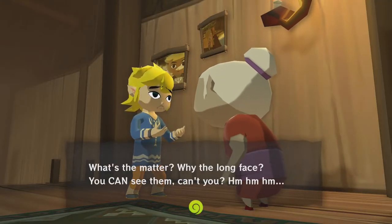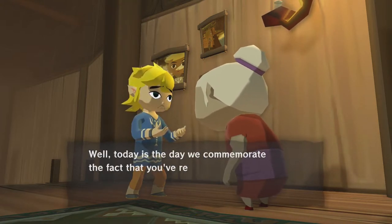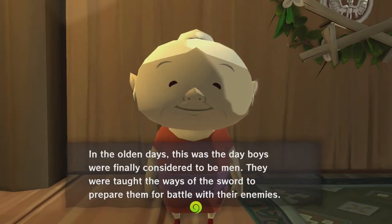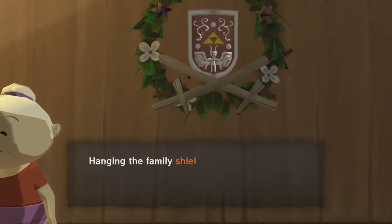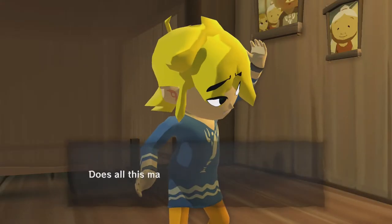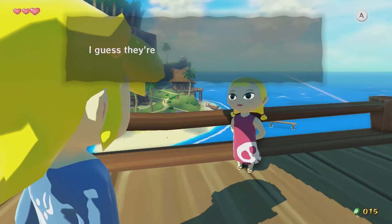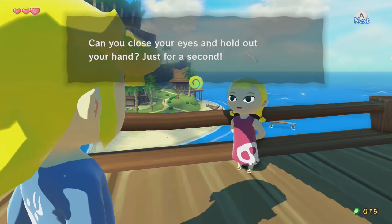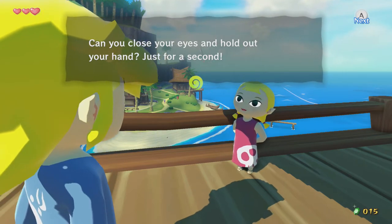Link now wears his island outfit — his casual outfit, whatever you want to call it. He will wear this for the entire game now. It kind of provides a nice little new perspective for playing again, because everything will function the same, but you basically need to be beachhead Link for the entire playthrough. I guess Aryll takes note of your different outfit as well.